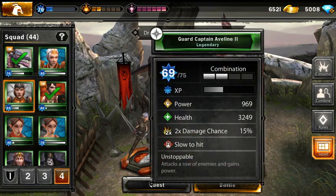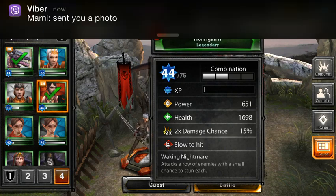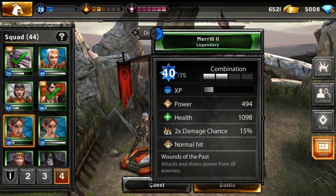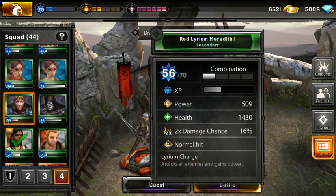Got Captain Evelyn, she's tier 2 almost maxed out, six more levels. I got Morrigan 2 in the last packs, and I got a Mirror from the last mage packs. I got a Mirror back from my account too, so I have three — very, very happy. We got this red Larium Meredith, level 56, tier 1.